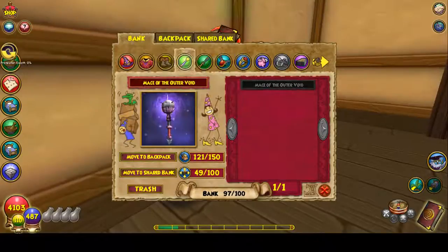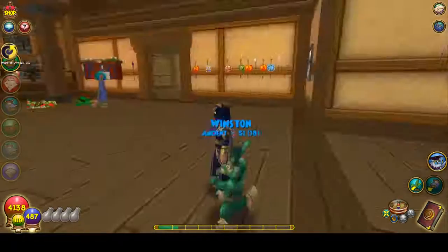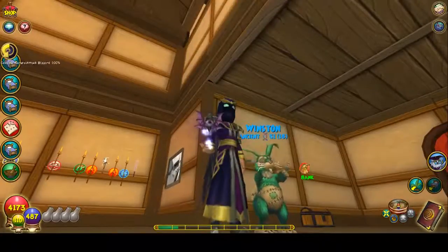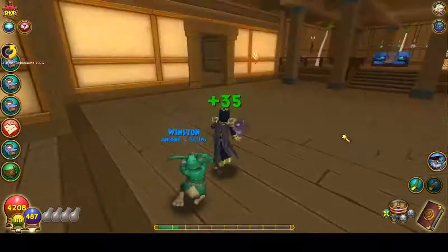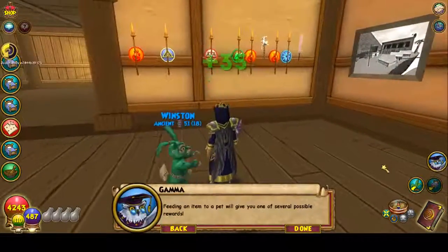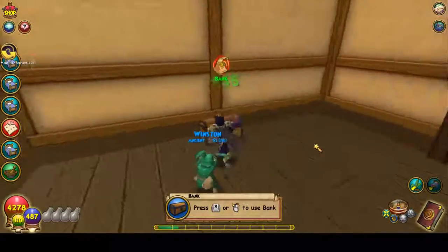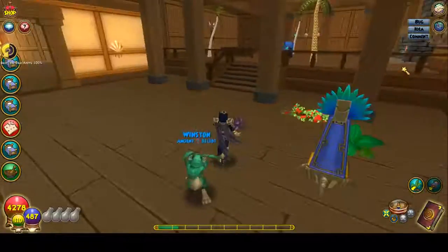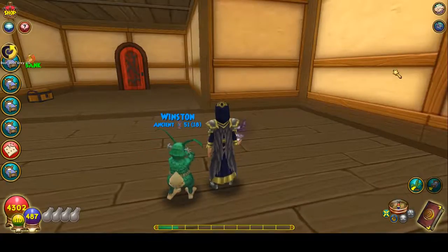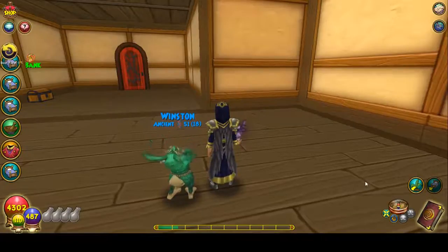Wand - nothing else in the bank. So we got one of the wands - the one that's not for any school. Let me check if anything went in my bank by accident. This was fun. I don't know if I'm gonna do a pack opening again - probably not. Thanks for watching this video. Ready for test realm videos later today, maybe tomorrow. See you all in the next one. Thank you for watching my content.